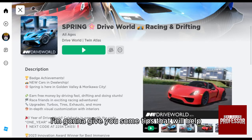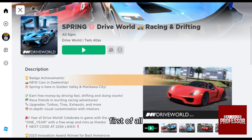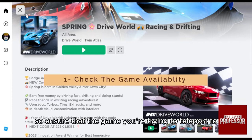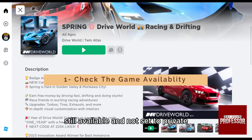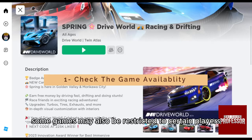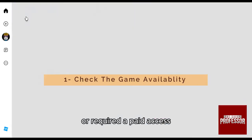I'm going to give you some tips that will help you to fix this problem. First of all, always check the game availability. Ensure that the game you're trying to teleport to is still available and not set to private or under review by Roblox. Some games may also be restricted to certain players or require paid access.